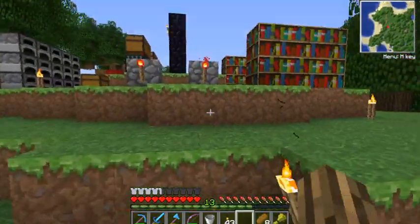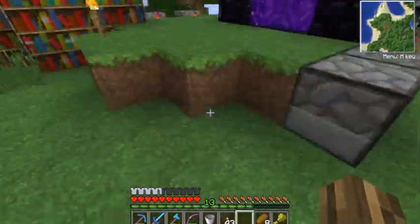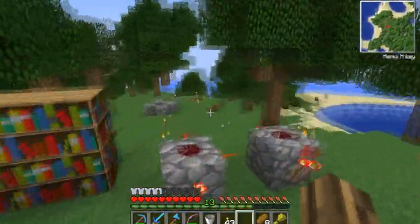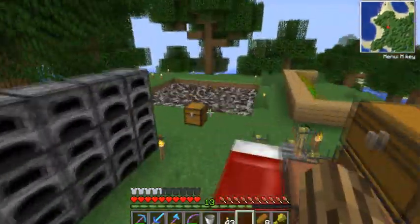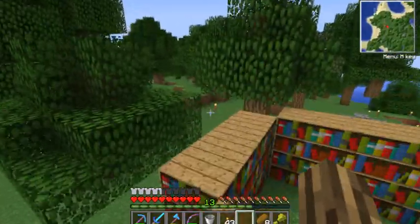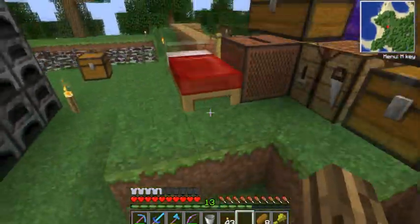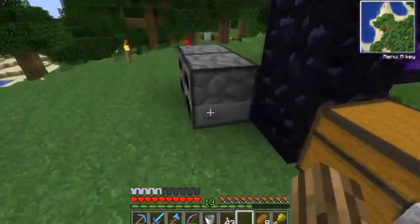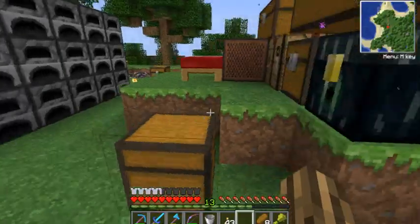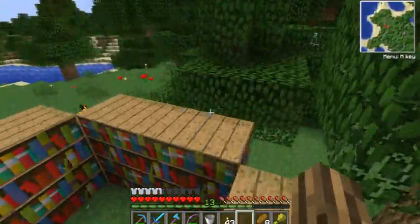My base that I'm going to build will be in the forest biome — well, the first base anyway. I'll probably build multiple if this server stays on long enough. I have started to design one in creative mode, because what normally happens is I half build a base and decide I don't like it. So this time I'm going to plan it, because I never ever plan stuff. That's kind of my weakness — I hate planning, but I think designing it in creative mode first will make it a lot better.